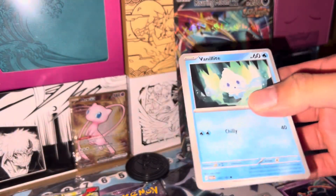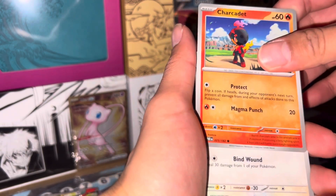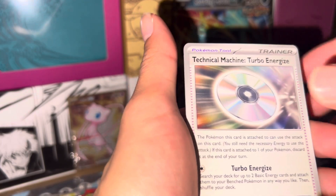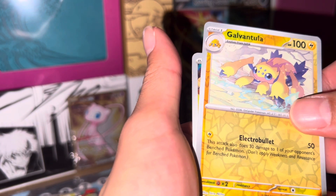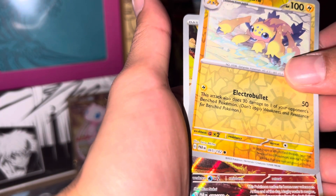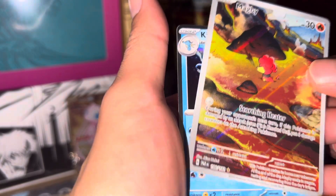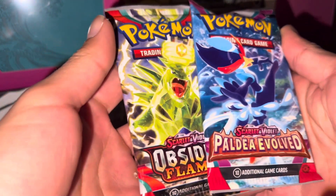If I can even open this pack... okay here we go. Sheesh! We got a Vanillite, char-char thing, Swalot, Pinsir — or pants, whatever — Vullaby, Technical Machine Turbo Energize, what trio, Galvantula. What is that? What is that? What is it? Nice — a Magby! They gave Magby a full art — that's slick! What set is that? I don't even know. Okay, that's Paradox Rift — and here we go. How they evolve — let's go out there!